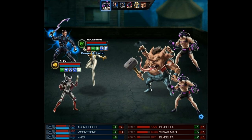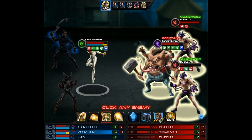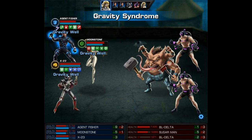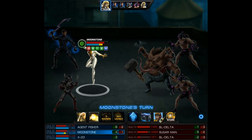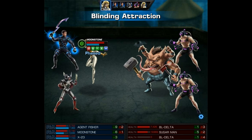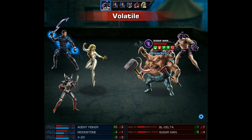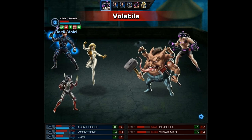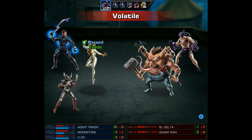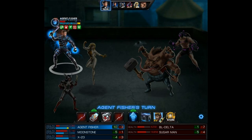With Moonstone's turn I'm going to start by using Gravity Syndrome — it's a quick action because I have the snappy service quick and powered iso-8 — so now we've boosted melee attacks and that should help out X-23. Then I'm going to finish off the bottom blaster, but he didn't die because he's going to explode, and he actually did quite a bit of damage. Now I'm almost worried about the other one exploding as well.